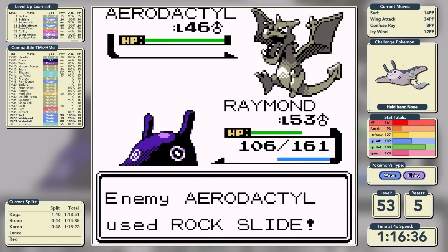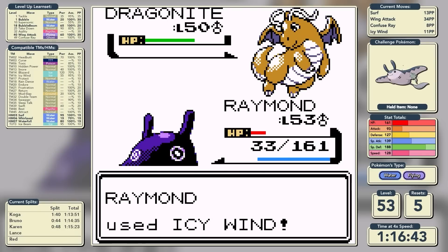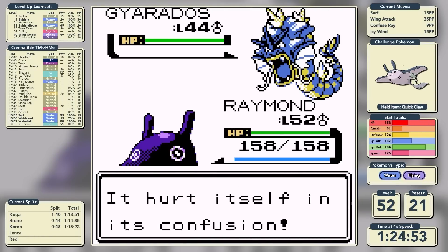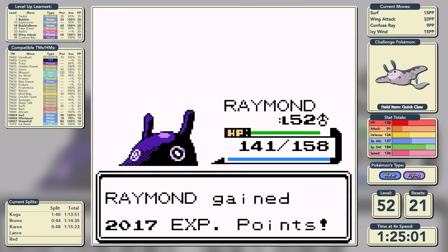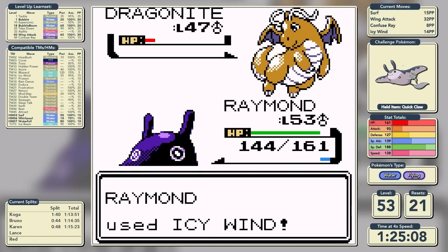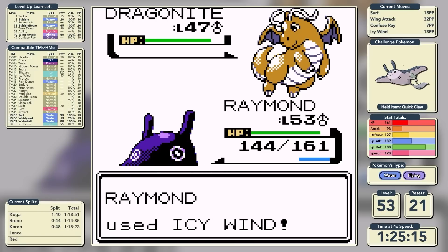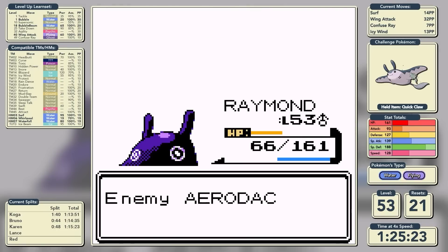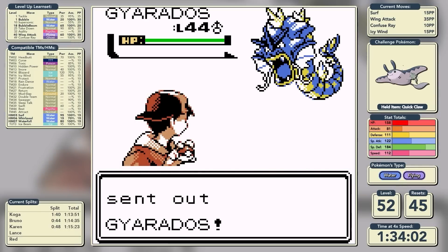We get through his two thunder-waving Dragonite, but Aerodactyl is scary because Rock Slide is super effective. His final Dragonite takes Icy Wind deep into the red but Outrage crits and knocks us out - a disaster. We spend about eight minutes failing to recreate that luck against the Dragonite. On a later attempt, we get through the Aerodactyl on 66 HP, but Hyper Beam knocks us out on the next Dragonite. We have spent a solid 20 minutes on this Lance fight, but our Raymond the Mantine is a fighter and keeps persevering.